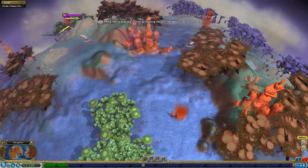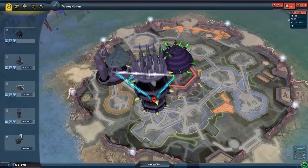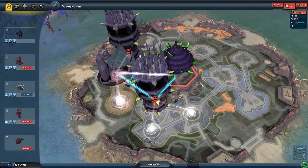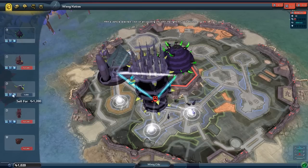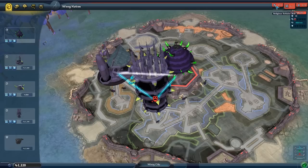I guess we immediately just get attacked with a bunch of dudes. Okay, well this is fine. So we got factories - if I do that, that'll get me some synergy but it'll make the city unhappy. I have no idea how unhappiness works. Military, religious, whatever.